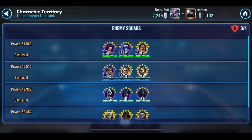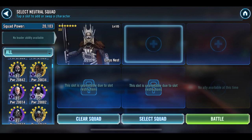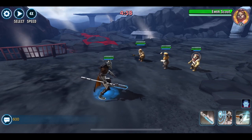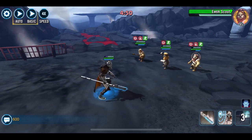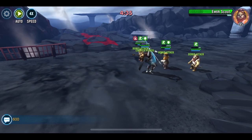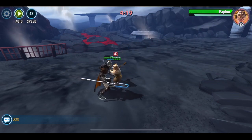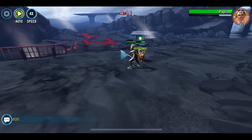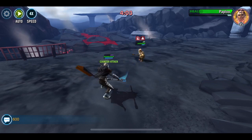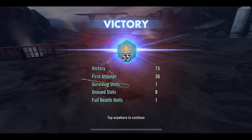Next up is the Ewoks, and of course Ewoks means Nest — especially when there's no Logray. Logray is the one who can daze Nest and prevent the counterattacks, and there's no Logray here, so a Nest solo is in the works. I just threw this on auto and fast forwarded through the battle. 55 banners.